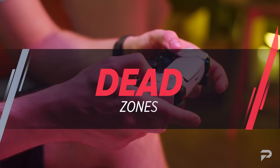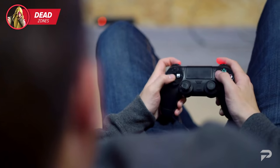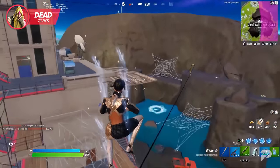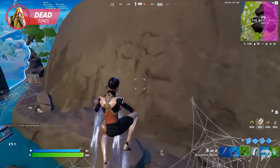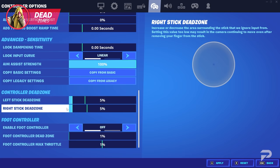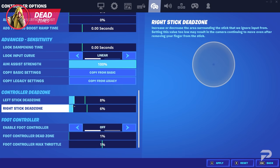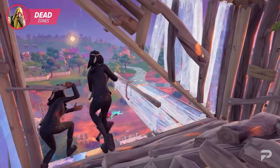Controller stick dead zones are unique settings to controller-based controls. Rather than a key you press, the thumb sticks have their own sensitivity that determines how hard you need to move the stick to start moving forwards. The lower this setting, the easier it is to trigger movement. The last number you want is zero — even the slightest push can cause an error in movement. The sweet spot tends to be between 3 and 10, and anywhere in that range should give you a good competitive setting.